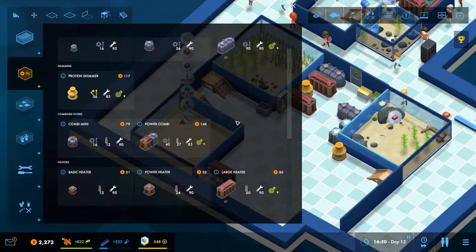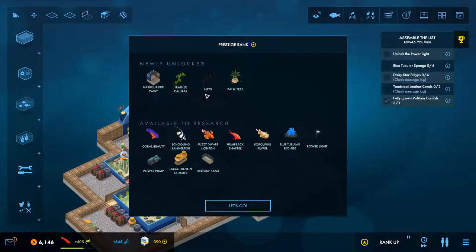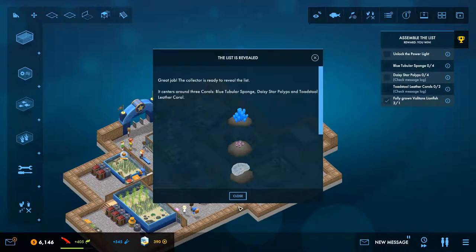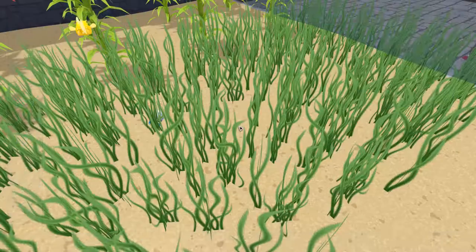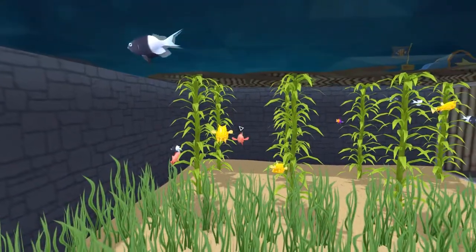A game about building an aquarium should put a lot of emphasis on the sea creatures themselves, and Megaquarium does this quite well. There's a huge variety of sea creatures — from groupers to squid, moray eels, lionfish, even corals. There are lots of them, but you don't get all of them from the start; you'll need to unlock them by getting enough ecology points.